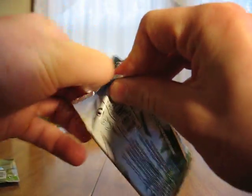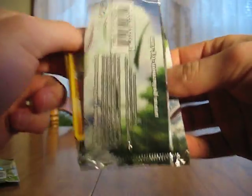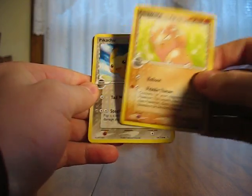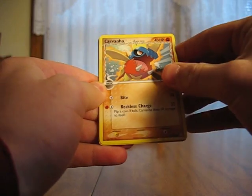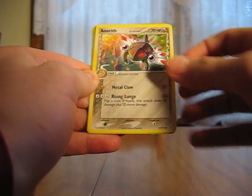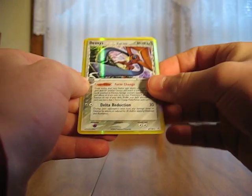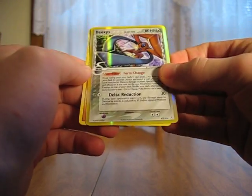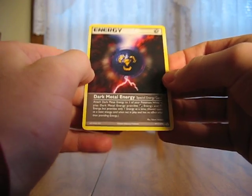And then onto the Hollow and Phantom, hoping for an EX card or any holo since I haven't done anything too great at all. Let's go straight through it: Exeggcute, Pikachu, Mysterious Fossil, Carvanha, Absol, Fighting Energy, Deoxys — that's a holo, not bad — Sharpedo, a Dark Metal Energy. Got one holo out of three packs.